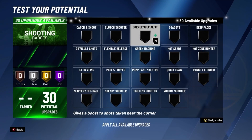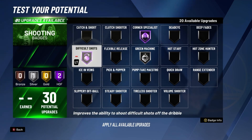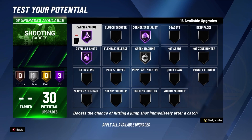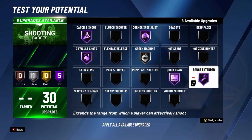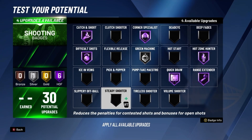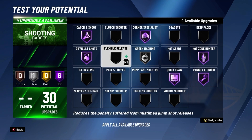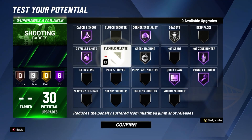For your shooting badges, put corner specialist on hall of fame, green machine on silver, difficult shots on hall of fame, catch and shoot on hall of fame, quick draw on hall of fame, range extender on hall of fame, hot zone hunter on hall of fame, deadeye on silver, and flexible release on silver.